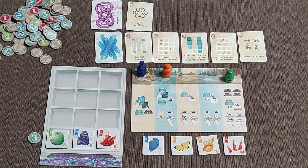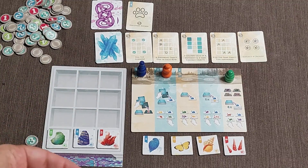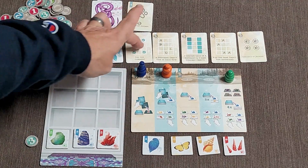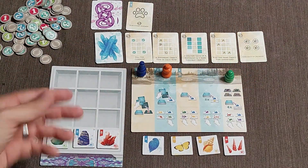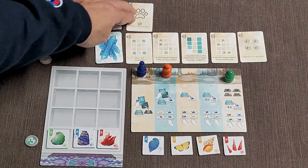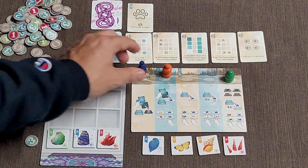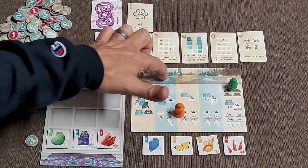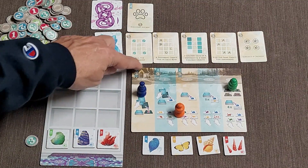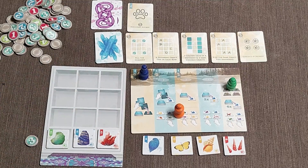The game ends after all the cabinet spaces have been filled up. You'll score any tokens you've placed for rows and columns, plus any bonus points you've gotten. If you completed any objectives before anybody else, you pick up those cards and score the points. For the wonder card, for every animal you played you score one point. You also score points based on where your token ends up on the turn order track — three points, two points, or one point for certain spaces. Add up all the points and whoever has the most wins the game.